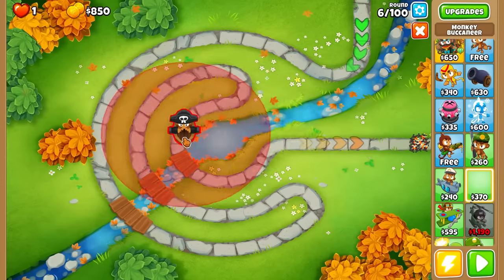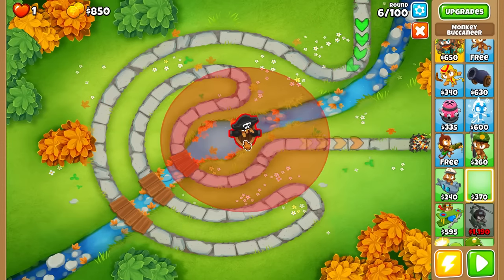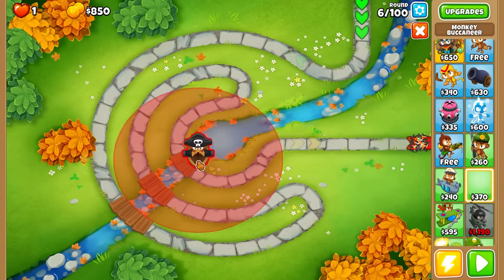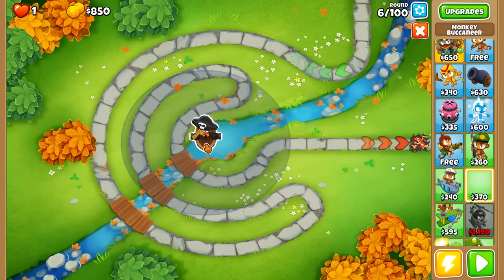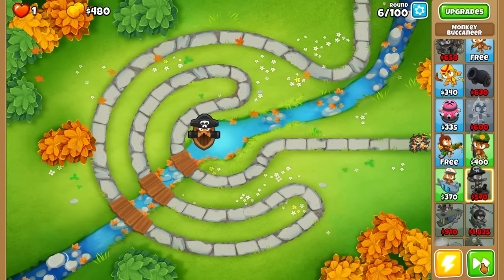I chose Park path because there's a big water spot in the middle and the bloons will loop around multiple times. I'm not sure where to put him - somewhere down here seems optimal. I'll place him right here because eventually when we get longer range, and especially once we get his top path, he can hit anywhere so it won't matter.